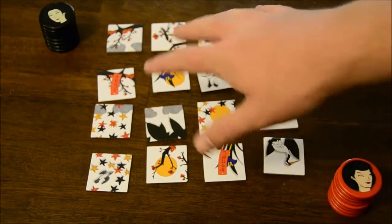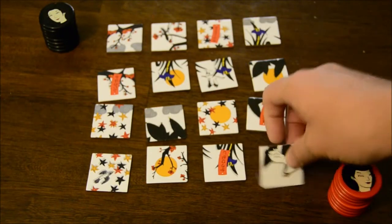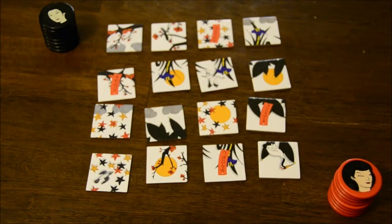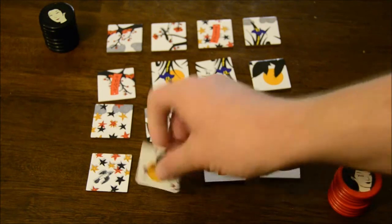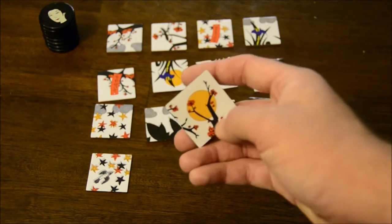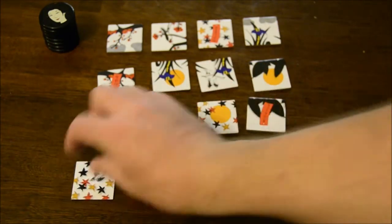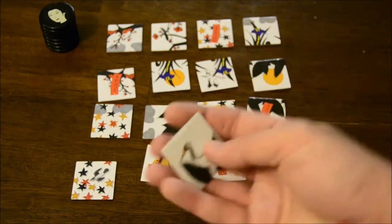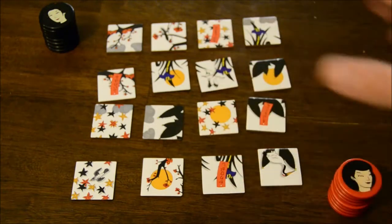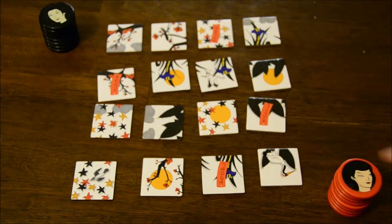You'll have your stack of tokens, and then a randomized layout of a 4x4 grid of tiles. The tiles are the same on both sides, but you shuffle them up and put them out in a random order each time you play. The important thing about the tiles is that each of them has two different elements. For instance, one has the sun and a cherry blossom tree, another has falling leaves and a bird, and there's a tile with a bird and a cactus plant. There are a limited number of elements in different combinations across all the tiles, and they'll be randomized each time.